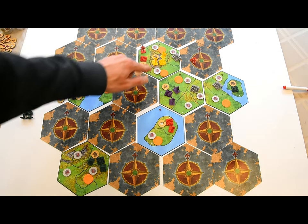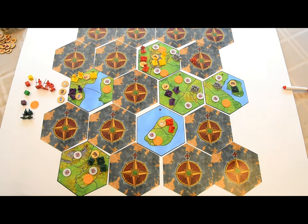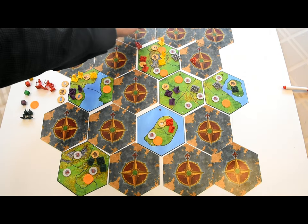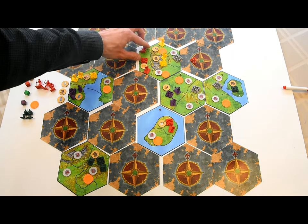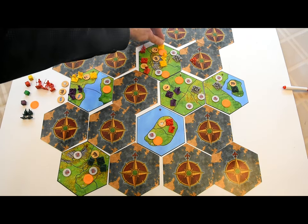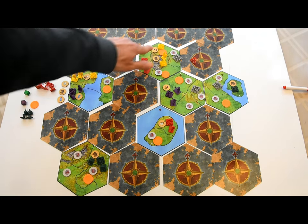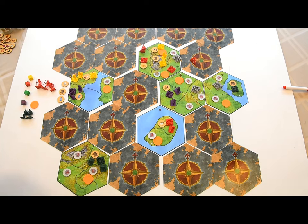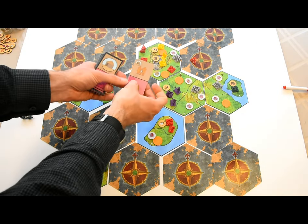Scouts are the only units that can reveal map tokens. If you flip a map token, permanently revealing it to all players, that ends the scout's movement. When you build or conquer a city, you gain access to that space's resources or hut. To build a city, just swap out your scout for a city — you cannot do this in spaces containing rivals. Don't forget to place the appropriate resource barrel on your civilization board if there's a resource. If the space contains a hut, you draw a one-off bonus card, benefiting from the brown side — three extra population, for example.